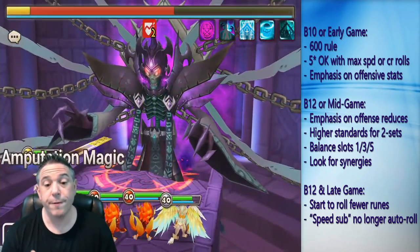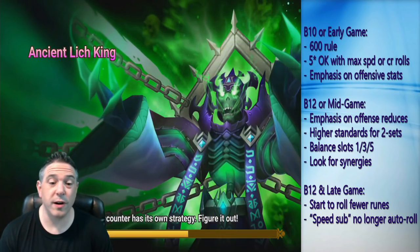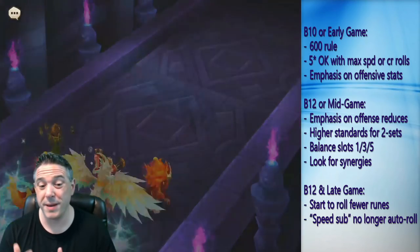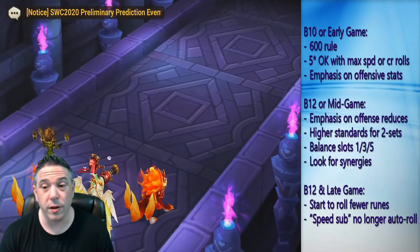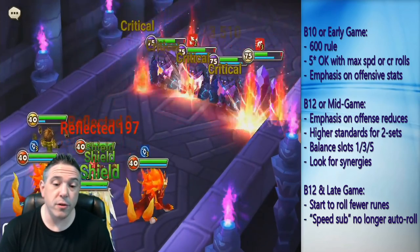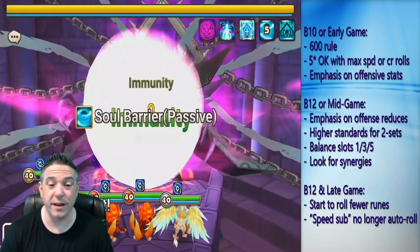Your first goal in the game should be to get to 600 usable runes in inventory. As you're starting out, you're farming lower level dungeons and will eventually wind up farming B10 or 11 for a while until you can build your B12 team. While you're doing that, keeping 5-star runes is totally okay — you're just trying to get to 600 usable runes. But you do want to try not to over-invest in those 5-star runes, because once you get to the B12s, 5-star runes have almost no value.